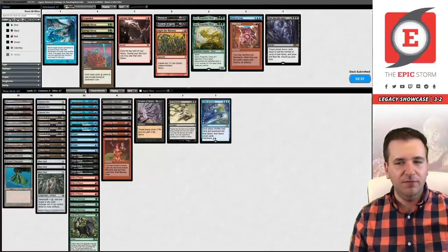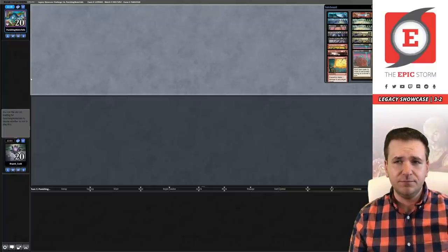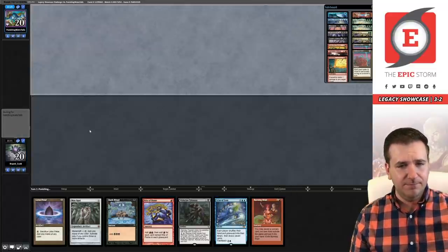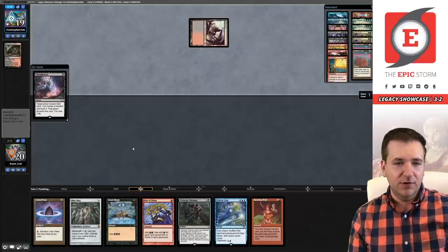Now we're on the draw for game three — I'm not going to change anything, just hit submit. Being on the draw against Reanimator is not a winning strategy in my experience. Game three on the draw, our opponent mulliganed to six — this is a turn-one Echo. I'm just going to keep it. Opponent going to five, then four, then three. I was hoping they'd just concede.